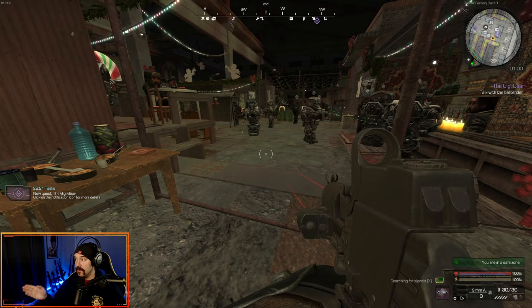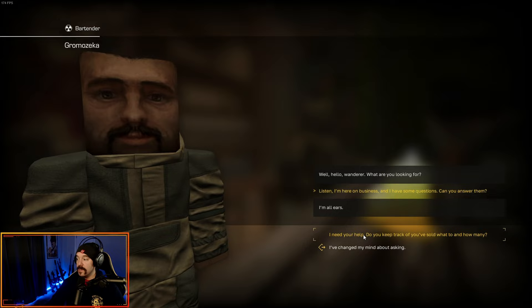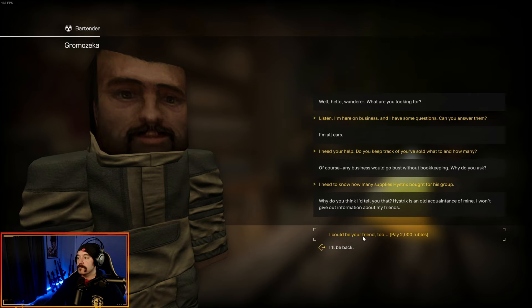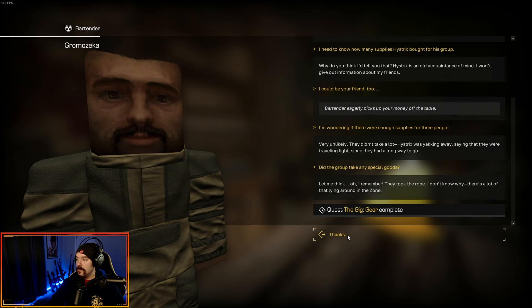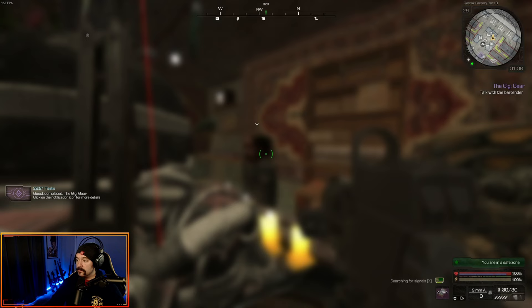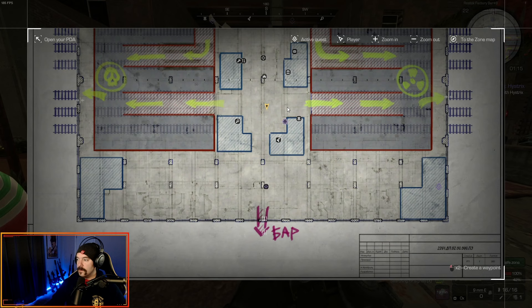For the Gig Gear, you need to talk to the bartender here, who's right behind you. Ask him: 'I have some questions — do you keep track of what you sold and how many? I need to know how many supplies Hystrix bought.' Now you have to pay him 2,000 rubles — you're kind of bribing him here. He picks the money up off the table, and he tells you that they took rope. So that completes the Gig Gear.